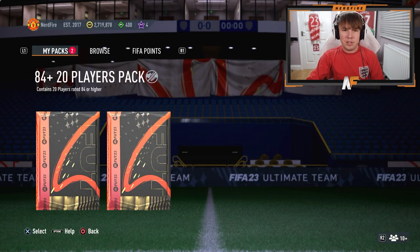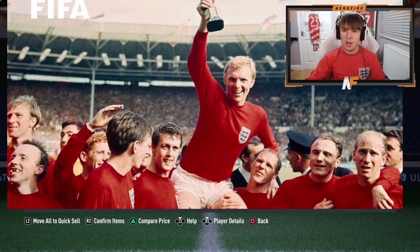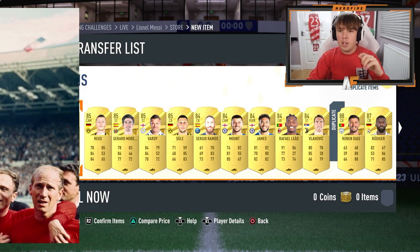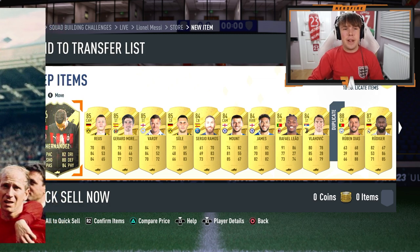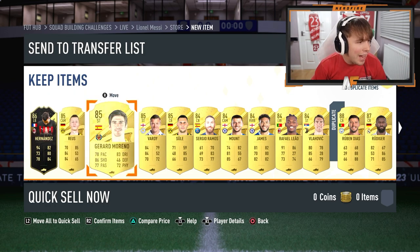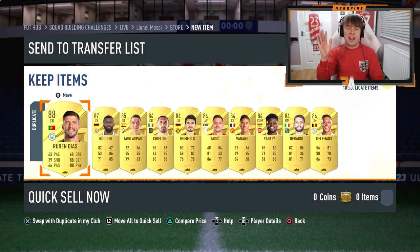Pack number two of the 84 times 20s. We've got a special card but it's only a Team of the Week — no Road to the Final this time. Best player is Theo Hernandez in form, who I already have in red picks. A fair few duplicates. This one isn't looking good at all — the final pack really needs to save us.